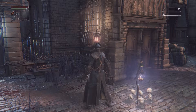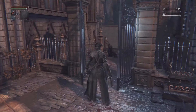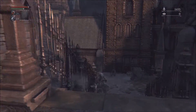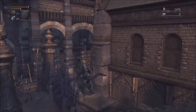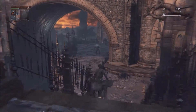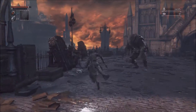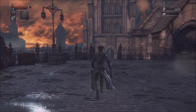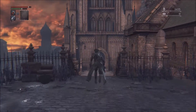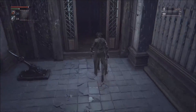Hey guys, in this video I'm going to show you how to beat Father Gascogne. The only preparation you really need is 20 blood vials and 20 bullets. The trick to beating Father Gascogne is to simply parry his attacks and follow up with a visceral attack, or you can choose to use the tiny music box. I think it's a lot easier and quicker to beat him just by parrying, so in part one I'll show you how to do that, and then in part two I'll show you how to do that using a tiny music box.